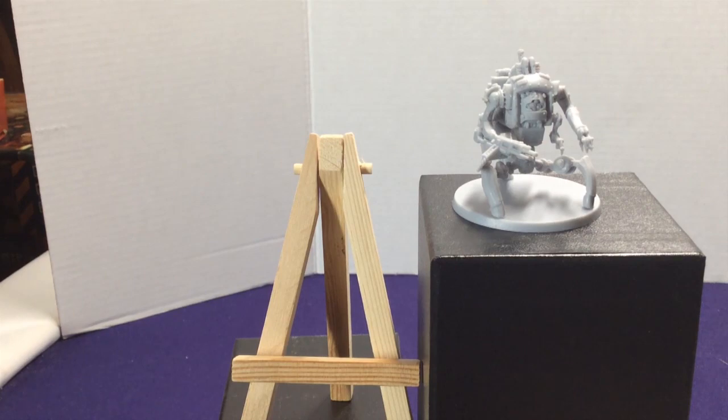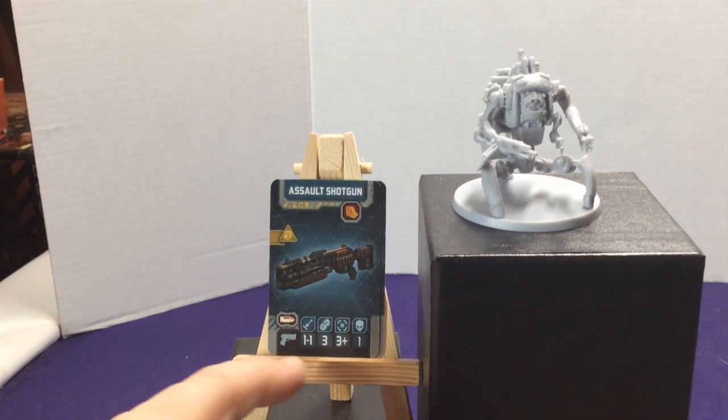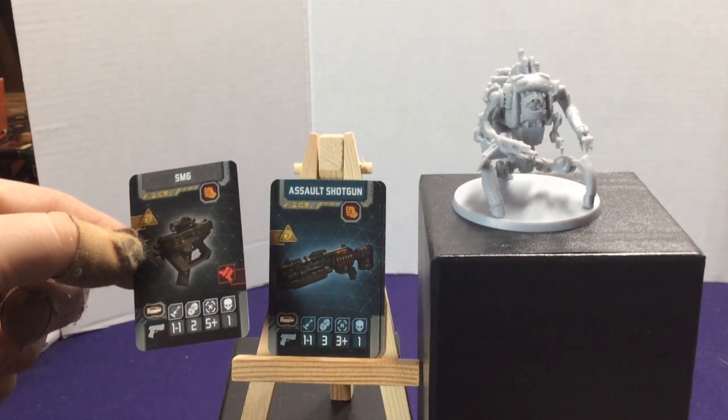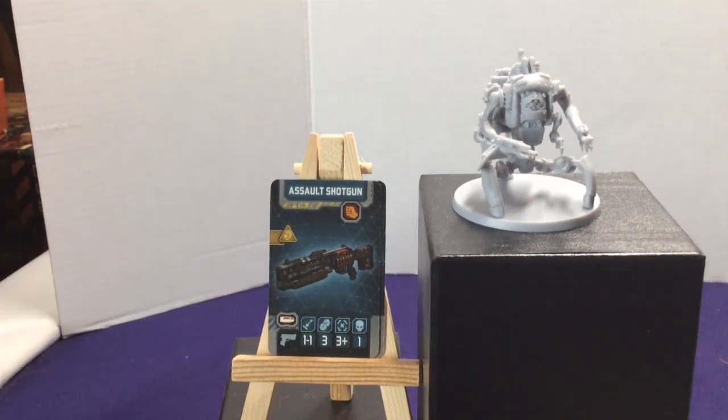We have three Assault Shotguns. It has one to one range — so it can only shoot one space away. But it does pretty decent damage: three dice, accuracy three, one damage. Comparing it to the SMG we start with, same range but the shotgun gives you one more die and much better accuracy, so it's a solid upgrade. We also have four Canisters, which attach to a flamethrower and create Hellfire, which destroys an entire zone. So basically hold on to these until you find the flamethrower, then pass them to whoever has it to take out big guys or giant groups.